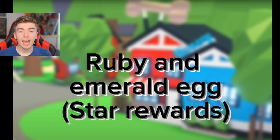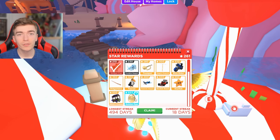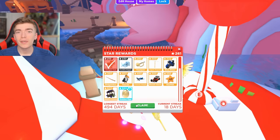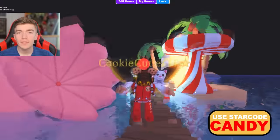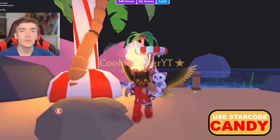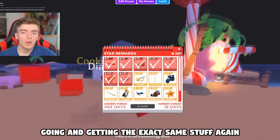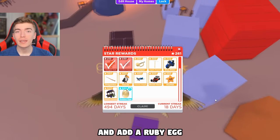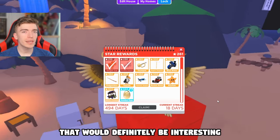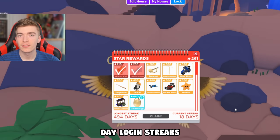The next update Adopt Me needs to add is Ruby and Emerald Star Egg rewards. I've claimed my golden egg and diamond egg multiple times and you just keep getting the exact same pets. Many players think they should update these eggs or add a brand new egg altogether, because once you've collected all the pets it gets boring. So maybe after the diamond egg they should add a ruby egg or an emerald egg — adding a whole new level of rarity for hardcore players with thousand-day login streaks.